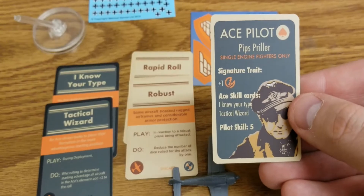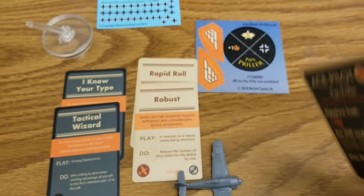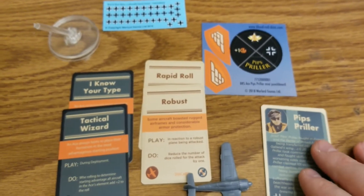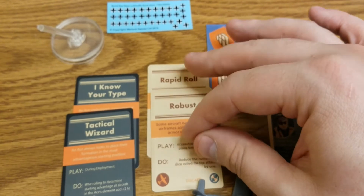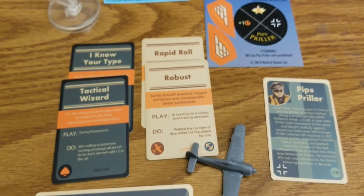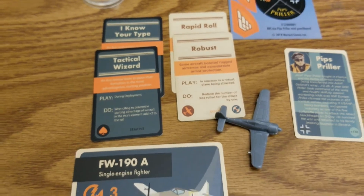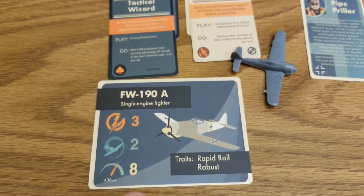He has pilot skill 5, a signature trait, and two really cool ace skills which we'll get to in a second. Being an FW 190A, we've already covered the two plane traits — Rapid Roll and Robust — in our Auto Kittle video, so check that out.